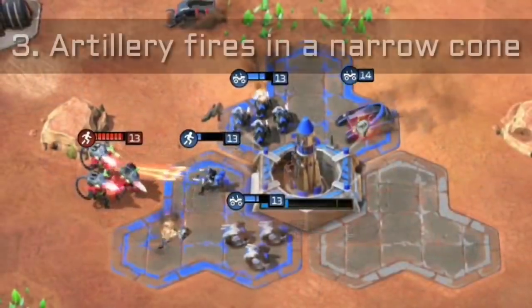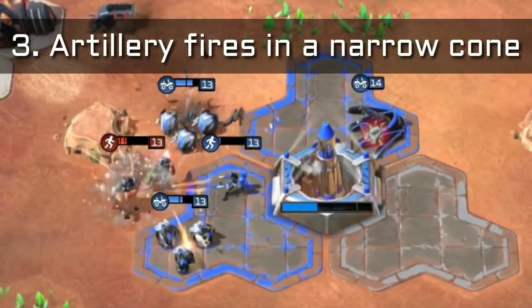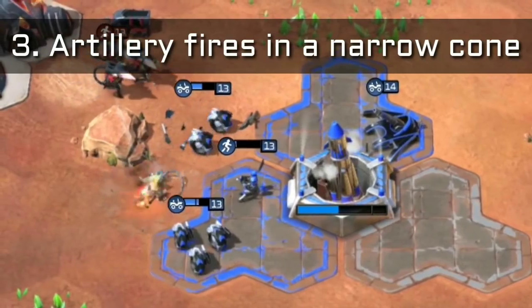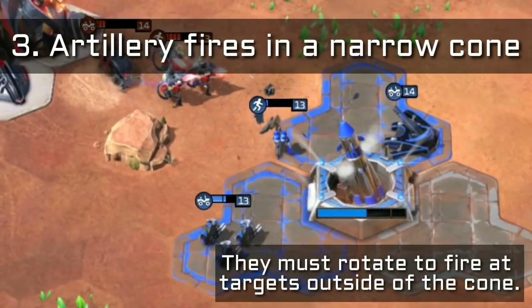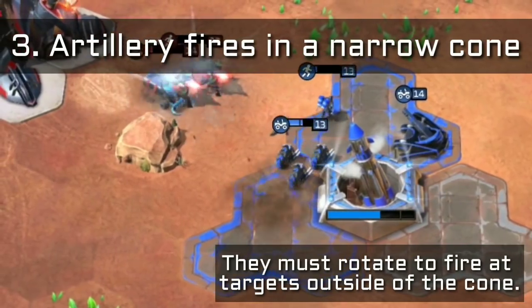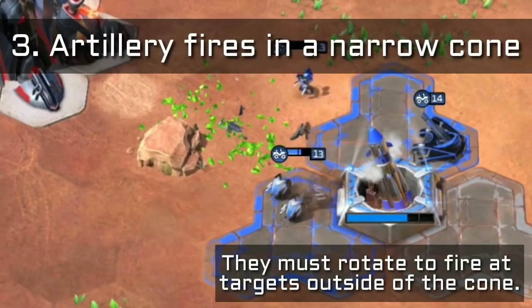Thirdly, artillery will hold their rate of fire as long as they are firing within the narrow cone in front of them. To fire at targets outside of this cone, the artillery must rotate. A canny opponent can use this to their advantage, drawing the artillery's attention away from any actual threats.